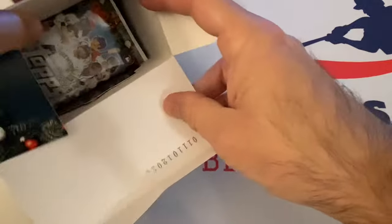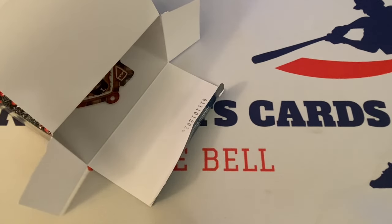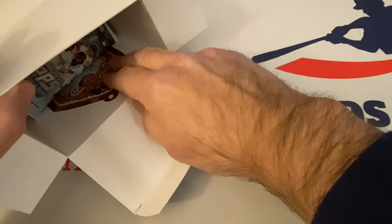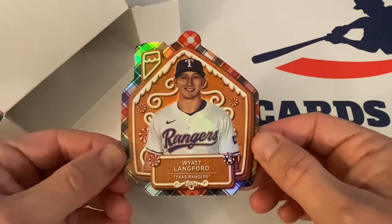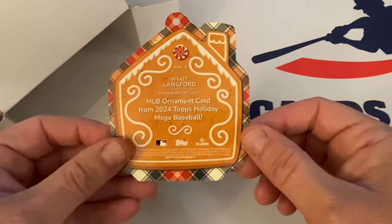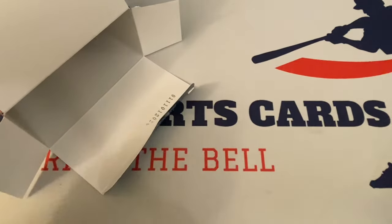Keep our fingers crossed that I get something really big out of here. In the past I have gotten some big cards out of this product. I pulled an out-of-10 Max Kepler auto relic card, which is, strangely enough, still for sale on the eBay store. There's Wyatt Langford — this is a rookie card and this is kind of nice. Love the ornament cards, they're always fun.